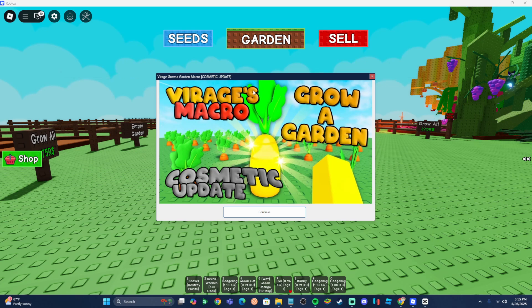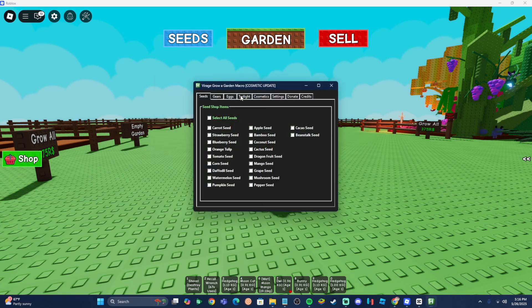Alright guys, once you launch the macro it's going to look like this. Hit continue. There's going to be a whole lot of settings, but I'm going to carefully explain what everything does. The first thing is going to be the seeds — pretty much what this does is automatically buy any seed you want. Select the seeds that you want the macro to automatically buy; this is going to work overnight or however long you run the macro. For example, if I want it to buy the cacao seed and the beanstalk seed, I would select those. I'd skip over seeds I don't want, like the coconut seed. I'd just select all the good seeds.